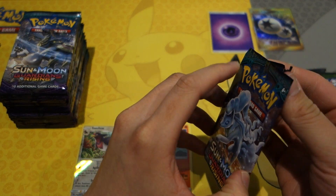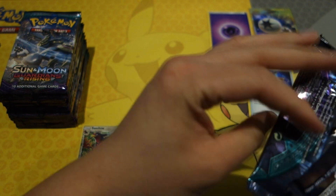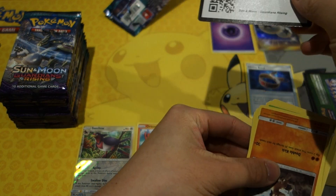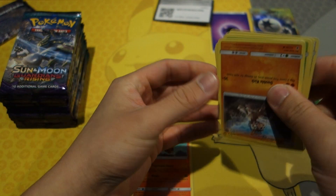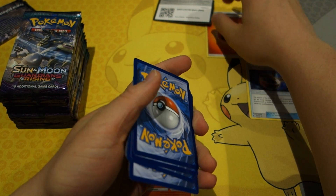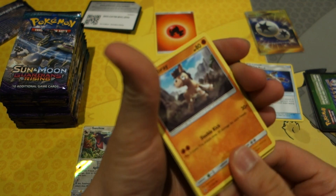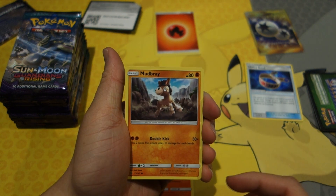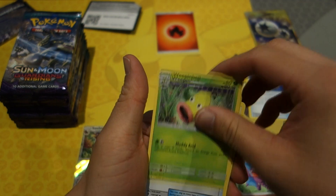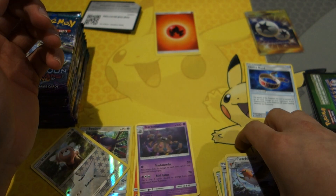On to the next pack. I'll be giving out codes randomly throughout the video. We set up with a Mudbreaker, Sandshrew, Bellsprout, Fletchinder, Multi Switch, a reverse holo, Stufful, and a Garbodor — an awesome card to get, very playable apparently.